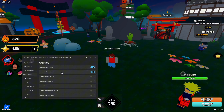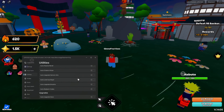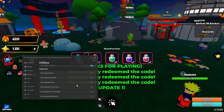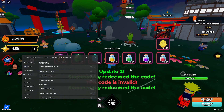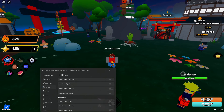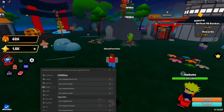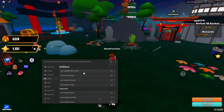In the utilities tab we've got auto accept quest, redeem quest, equip best pet, passive roles, and we can upgrade and redeem codes. We can do different things like upgrade stars, damage, power, crit chance, crit damage, and walk speed. As you can see I have redeemed all these codes and we have a lot of different stuff — potions and upgrades.